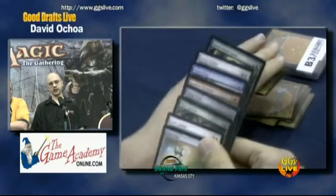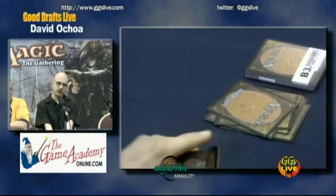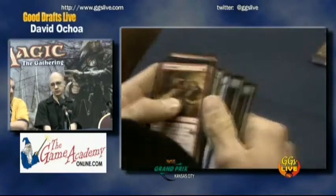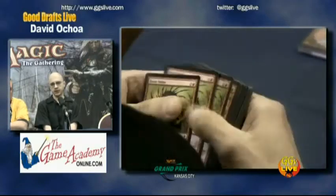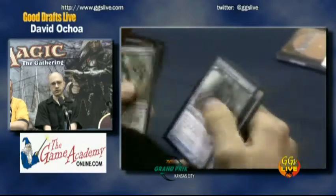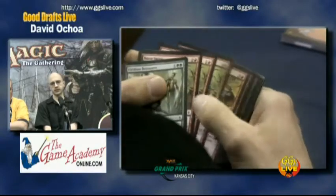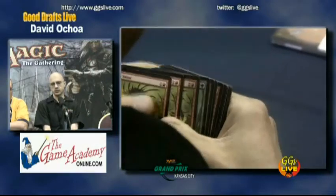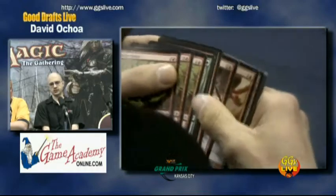Here there's Alloy Myr or Razor Swine. Alloy Myr is okay, but I've got a bunch of Infect guys at this point, and if I can land in green — there's a reasonable amount of green being passed — if I can get a lot of green Infect in pack three, then I should be good. After pack one I've got a lot of red cards and really no second color at all. Viridian Corrupter is okay, it's fine, but it's only one card and it doesn't force you in that direction. It doesn't commit me to anything.